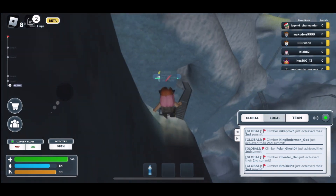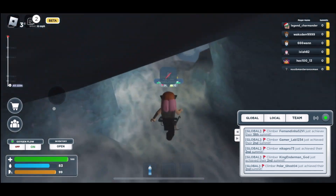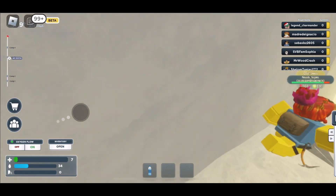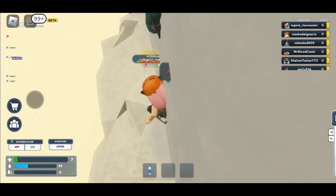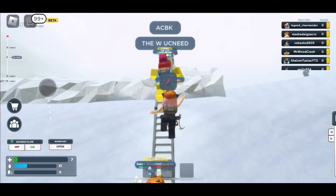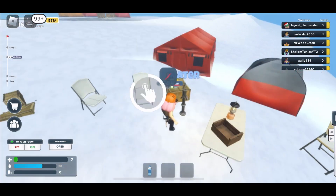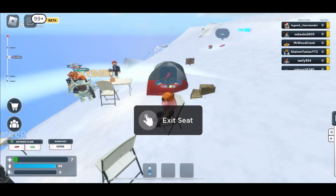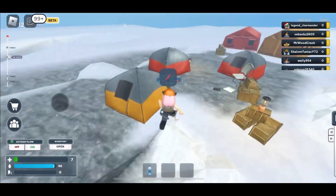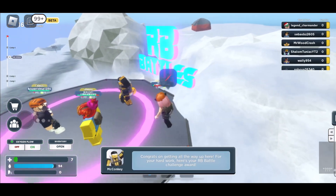Other than that, I will skip to the part where I complete the game. So at the last part, you should see a ladder right over here — you can see on my screen. Just climb the ladder and you should reach your destination. Just climb all the way up. Go to the RB Battles platform and you should receive the badge.